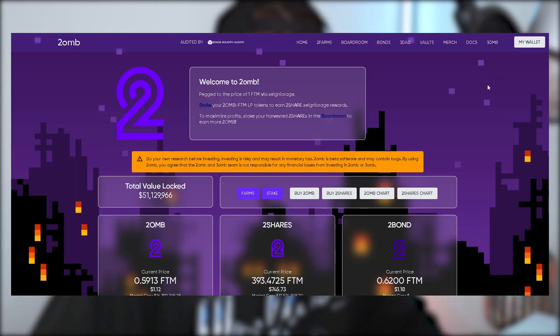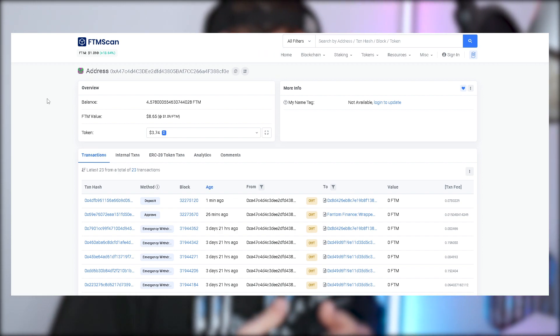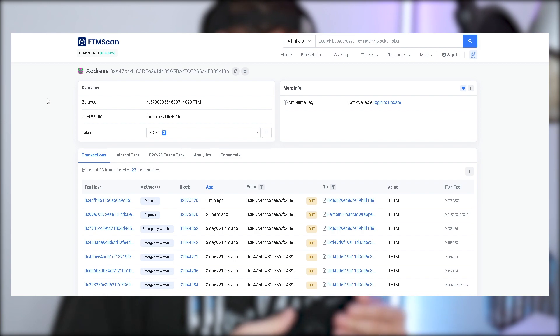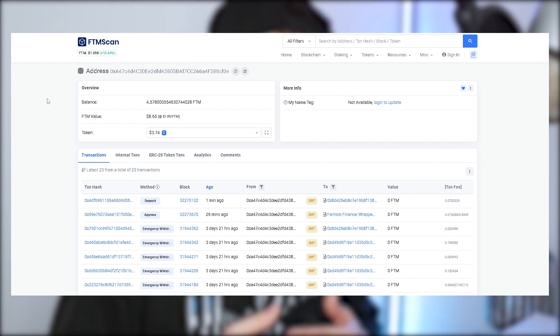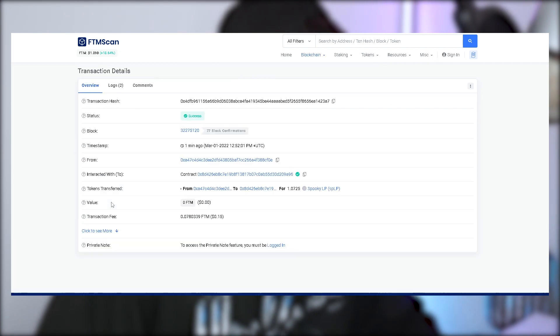Now typically if you watch other videos, you'll see they advise you to go to vfat.tools. However, most tomb forks do not register on there, so it's not as convenient. The easiest and most straightforward way to find what you're looking for is directly through your wallet. Head to your MetaMask extension, click the three dots, and view your wallet account in the explorer. This will take you to FTM Scan — the same applies for any explorer, whether it's Fantom, Ethereum, BSC, or Avalanche. All the explorers look exactly the same, so you can follow this on whatever chain you're using.